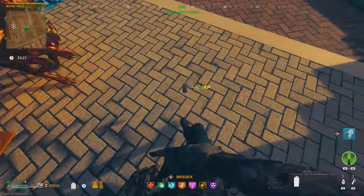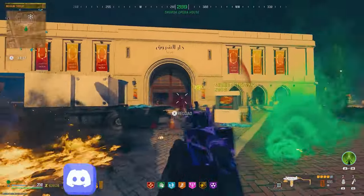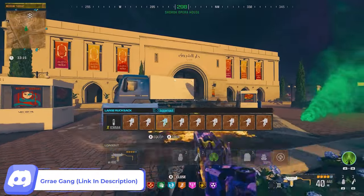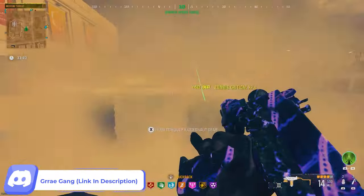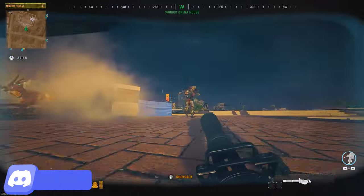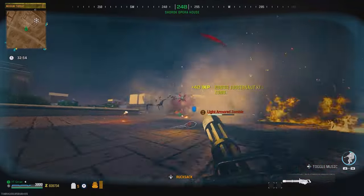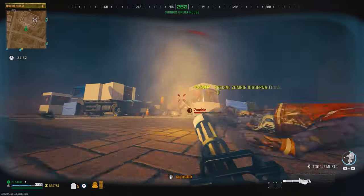Then you're going to throw down your Juggernaut and we'll be doing the God Mode glitch. First, you need to make sure that you have Auto Tactical Sprint enabled in your settings. Also, make sure that you can dolphin dive because some players play with that off. Next, you're going to lay down next to the Juggernaut streak and hold to open the streak, and as soon as you do, immediately after, you're going to press your sprint button which will make you try to stand up.